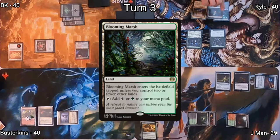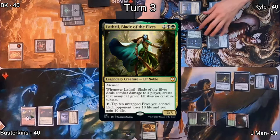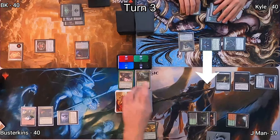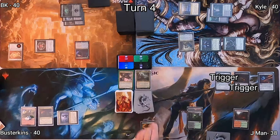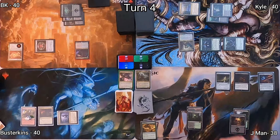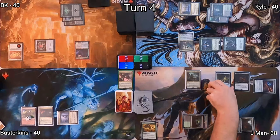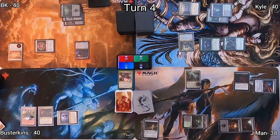Kyle draws, plays Blooming Marsh, which enters untapped, then pays four to bring out his commander Lathril, Blade of the Elves, using Path of Ancestry and getting a scry. He moves to combat, attacking J-Man for one. On J-Man's upkeep, he draws a card and loses a life with Phyrexian Arena, and gains one life from Fountain of Renewal. He puts down a Swamp and casts Korvold, Fae-Cursed King, sacrificing the Fountain of Renewal, giving Korvold a counter and drawing a card.